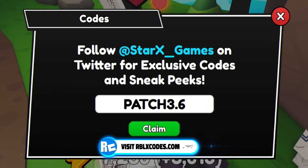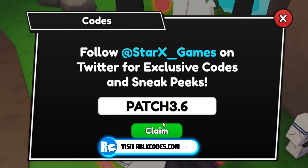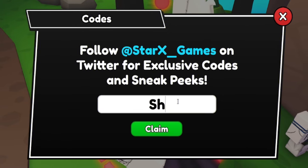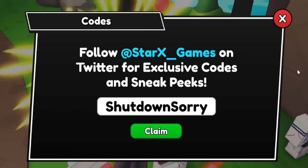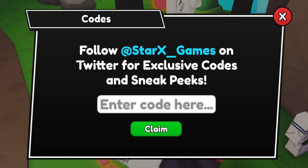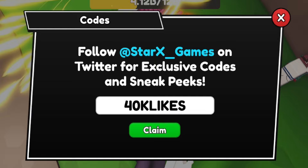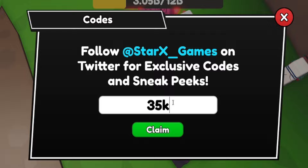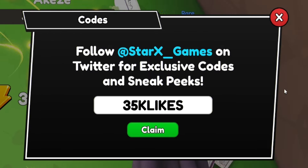Then after you guys have redeemed UPDATE4, go ahead and redeem PATCH3.6 — that's P-A-T-C-H-3.6. After that one, redeem the code SHUTDOWNSORRY — it's S-H-U-T-D-O-W-N-S-O-R-R-Y. Now redeem the code 40KLIKES — that's 40KLIKES. Then go ahead and redeem 35KLIKES — just redeem that one in right now.